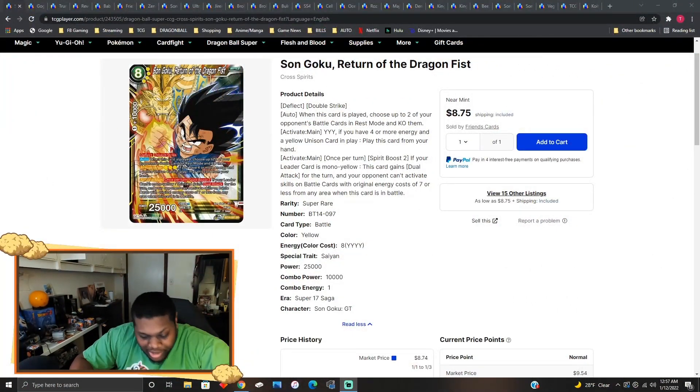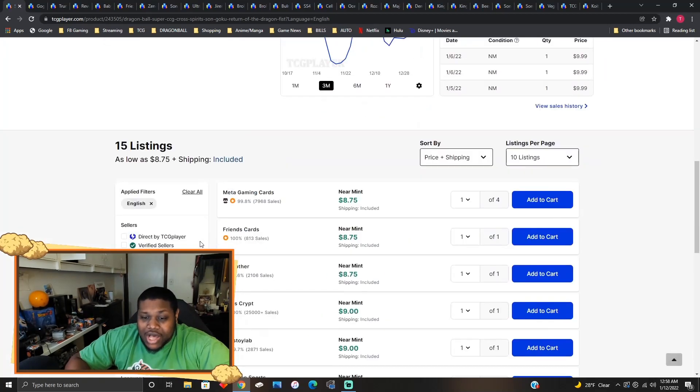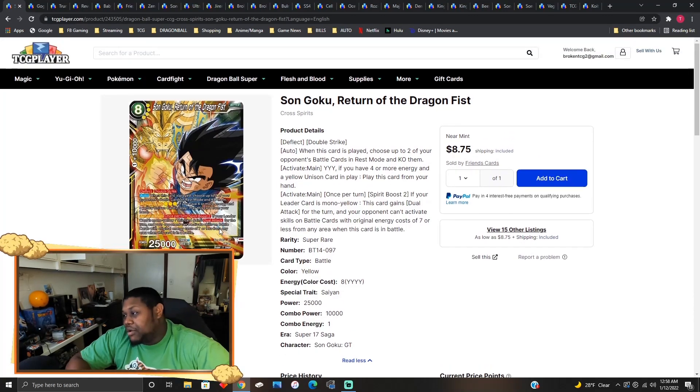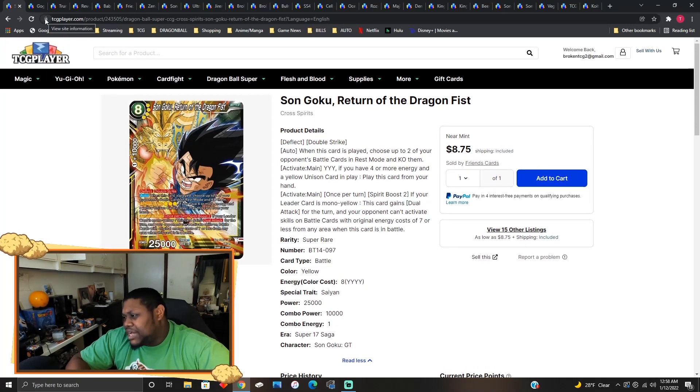Welcome back to another market watch. Today we have a set of cards that have jumped up in price — that's why you're here, to see which cards have jumped up or are just tech cards you might want to pick up. First, we have Son Goku Return of the Dragon Fist, a solid nine dollar card right now. I think it's a good boss monster for the new monster deck coming out. Realm of the Gods is a great boss card you can play within the deck — it's only a three drop technically, and you're playing ages, resting and drawing cards on your opponent's turn. Pretty solid card to pick up, at least to test out.